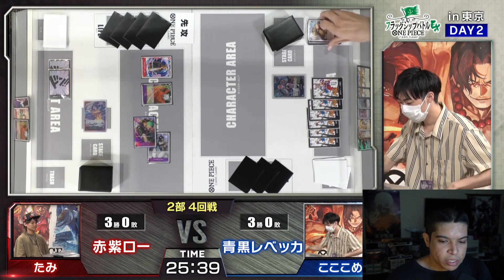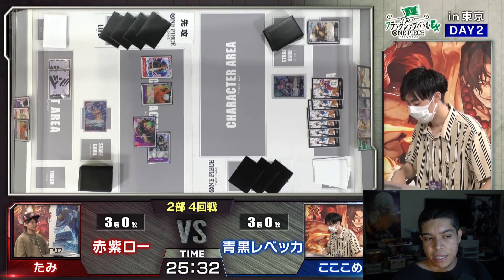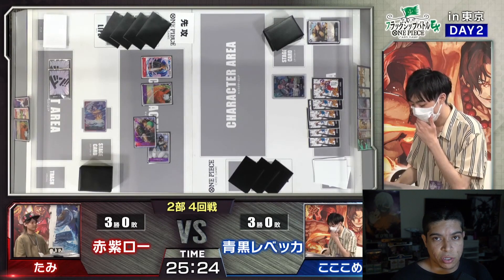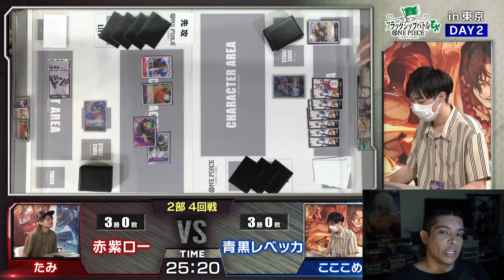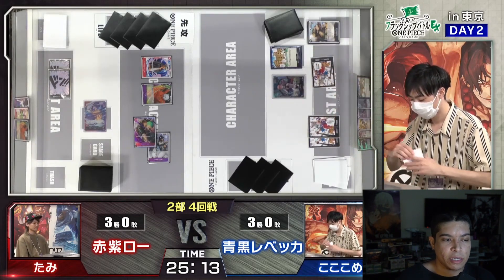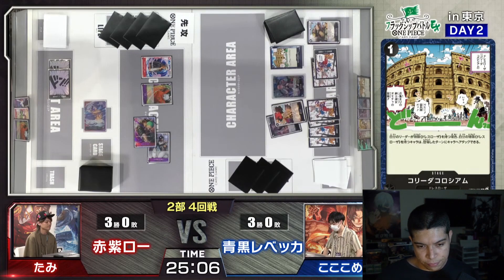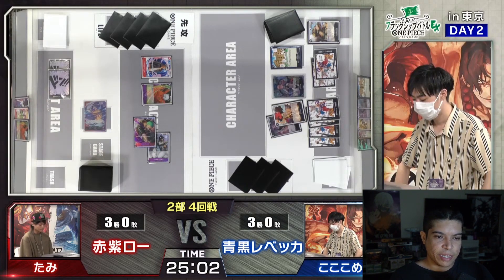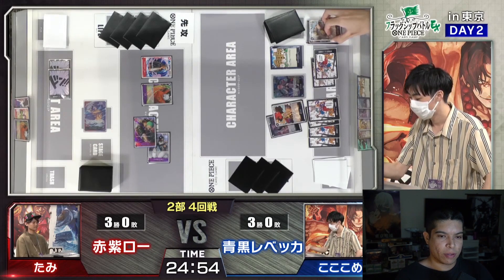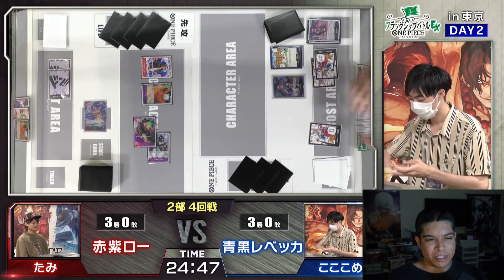This looks like any slow deck is going to have real trouble keeping a board up against this. Especially Rebecca — you can't clear units with your leader because Rebecca doesn't have a leader attack. And so now we see Law with a full board and Rebecca that can't do anything to clear it. Rebecca is definitely in a tough spot. He plays the Coliseum and uses the Rebecca effect to draw one, but I think it's a little too late. He got the Coliseum out so he can swing at a character, and he has a Zoro and a Shachi rested.